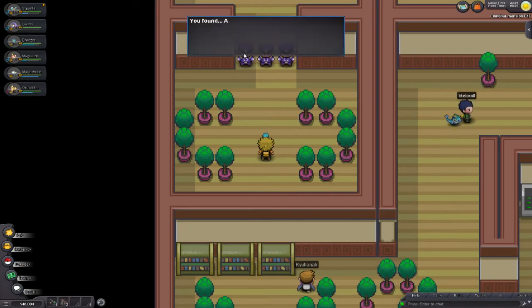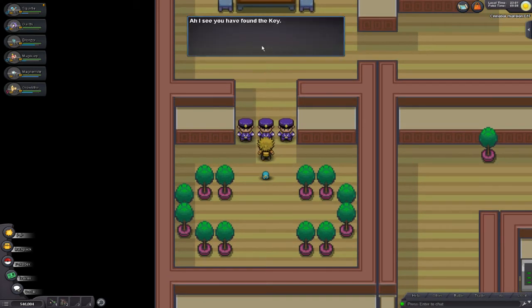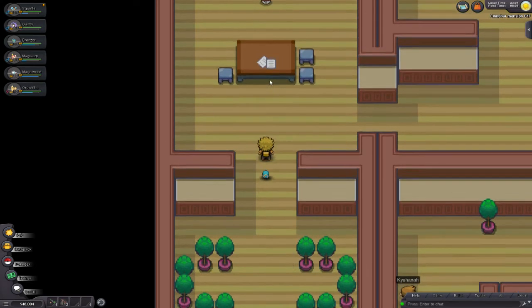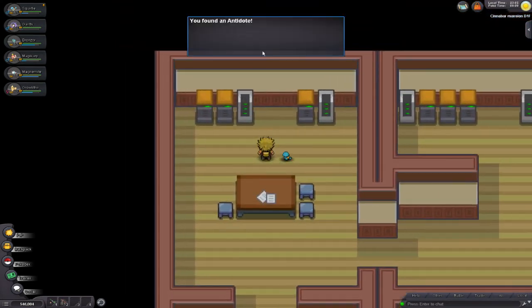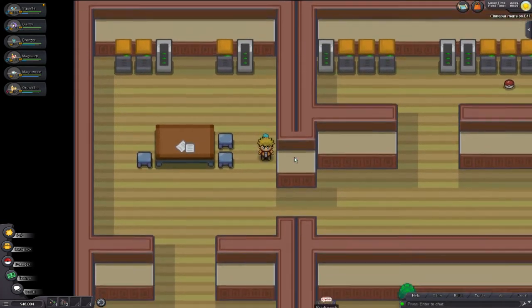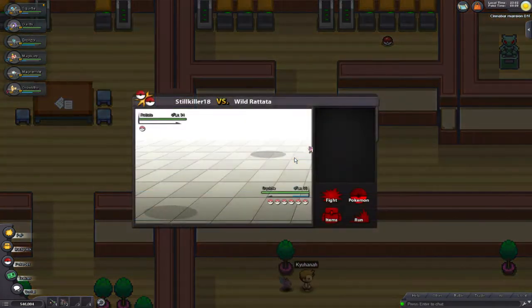Got the key. You also get all of the items that they were going to give you on the other doors right here. If you come up here, the other doors drop you around these other items, which you can just obtain as soon as you get the key. So it's really just a waste of time going through the other doors — but that's why you're watching a guide.